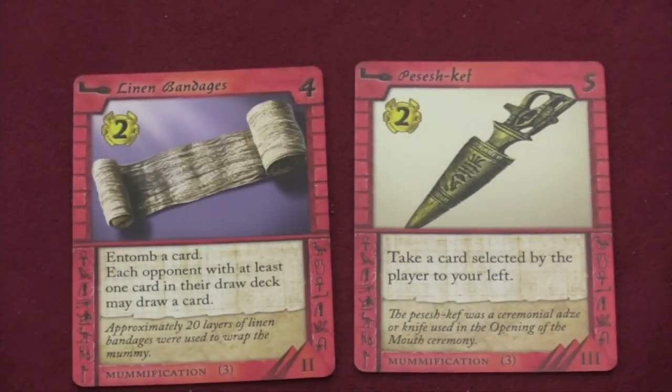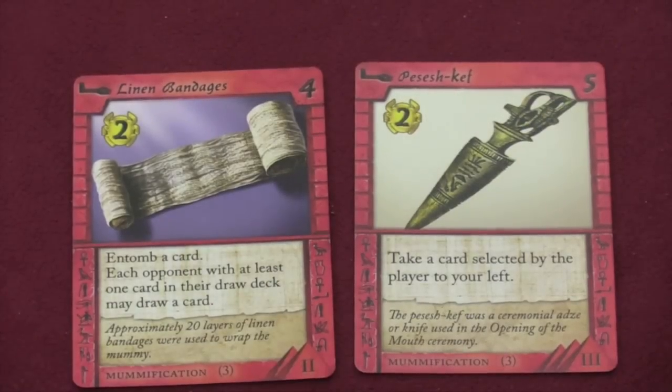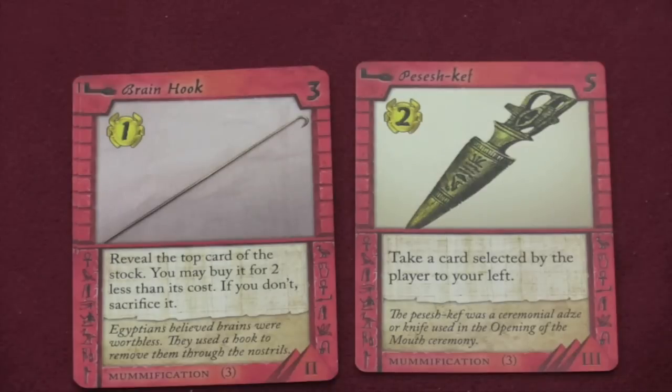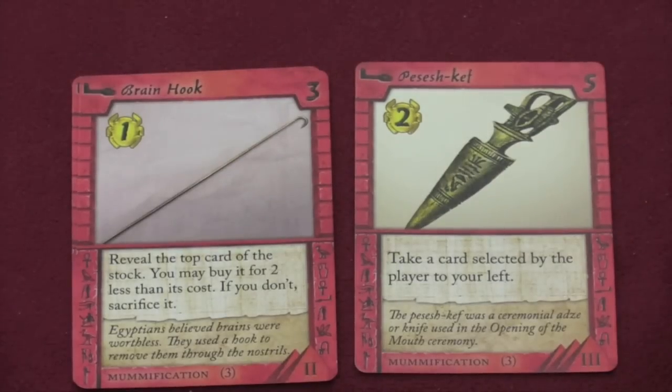This is the mummification set where there's three different cards. Here you can entomb a card and every opponent with at least one card in their draw deck draws a card. Or you can take a card that the person to your left selects, which as the game goes by gets more and more powerful. My favorite card from this set is the Grain Hook. You reveal the top card of the stock and you can buy it for two less than its cost. And then if you don't, sacrifice it. You can get stuff early, which really helps out when you get to set three cards because they're cheaper in that regard.